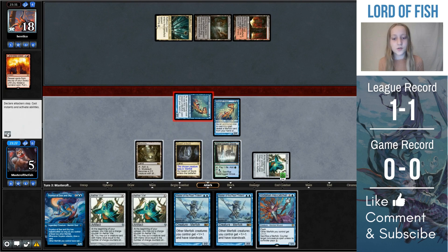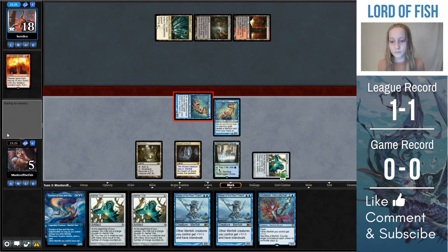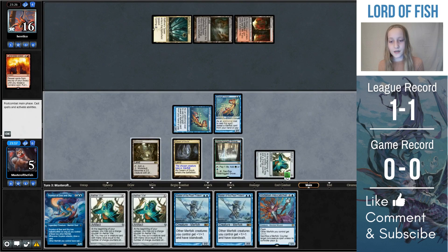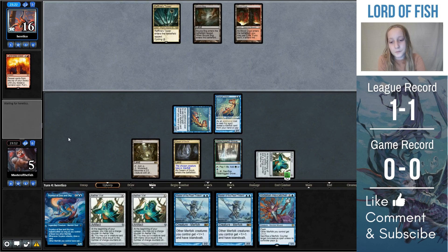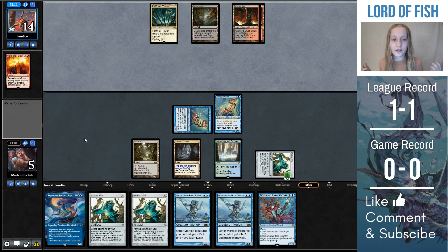In this matchup, having Vodalian Hexcatcher is great, since you're gonna slow your opponent down to a point where you should be able to win with it. After they take two, there are like two plays you could do here. You kind of run out Swayloon — actually no, you need to hold up Vodalian Hexcatcher. I decided not to play aether vial here, because I would have to pay life off of Waterlogged Grove, and when you're at five life like this, it's pretty important to save as much life as you can. Running out the second aether vial isn't that relevant.